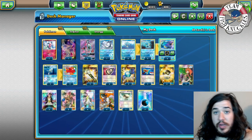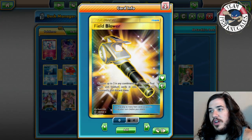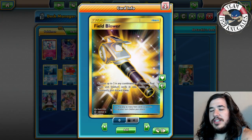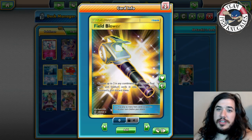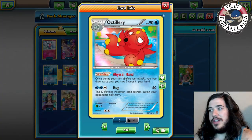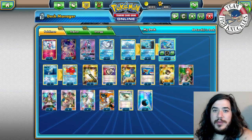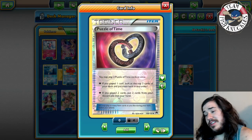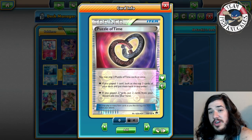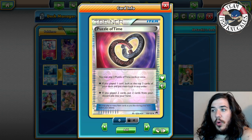Two Field Blower to get rid of tool cards like Fighting Fury Belts — not really for Garbodor since your only real ability is Abyssal Hand. Four Puzzle of Time is included: if you play two at the same time you can get any two cards out of your discard pile — like another Rare Candy or Kingdra — or look at the top three cards of your deck.